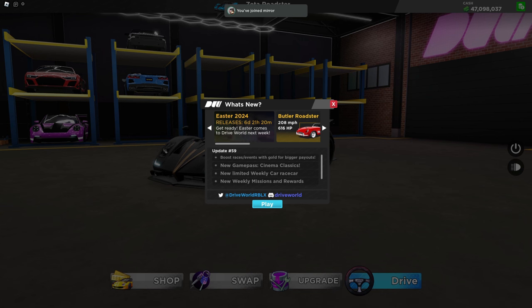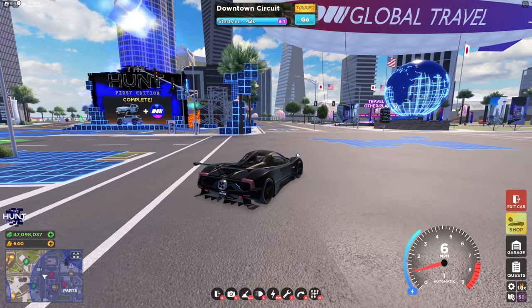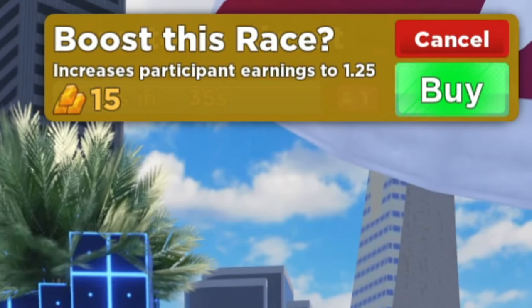Drive World has just updated, so let's check it out. Heading into the game, you can see next week the Easter event is coming. We have the Butler Roadster, the Crown, the Kite, and the Zephyr Evo. We now have the ability to boost races or events with gold for bigger payouts, and a new limited weekly car which is the Zephyr Evo. If you look at one of the races or events at the top of the screen, you have this boost button.